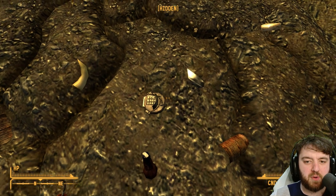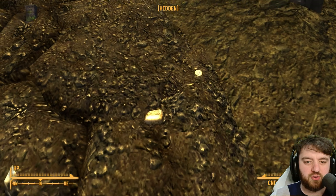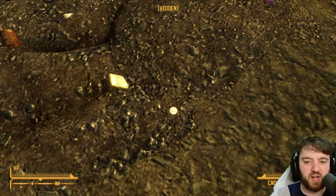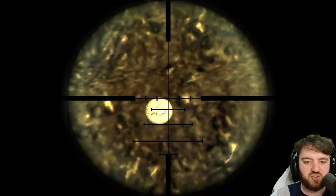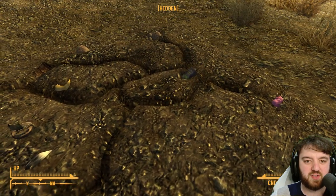The stealth boy is Black Mountain, and the mirror is Helios One. Moving across, the whiskey bottle is Hoover Dam. I think this is one of the Legion coins, if I'm not mistaken — it is indeed, representing, obviously, the Fort.